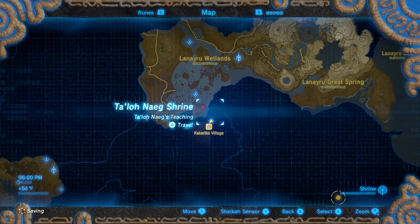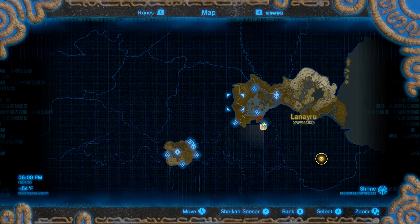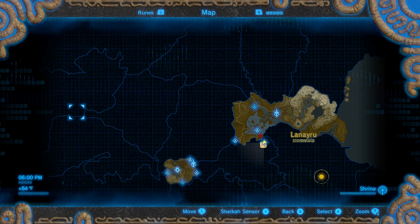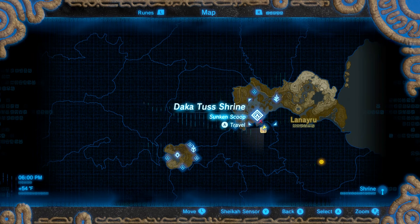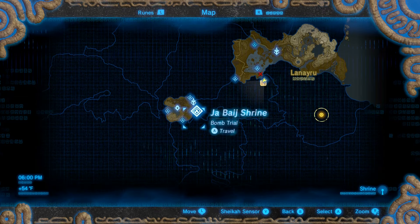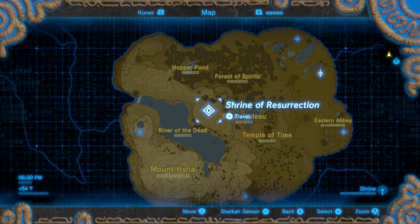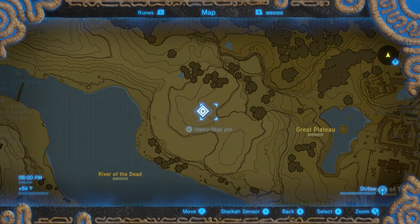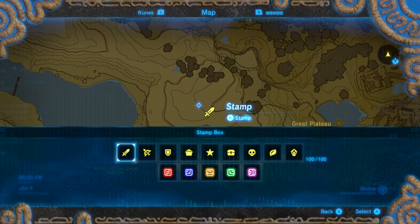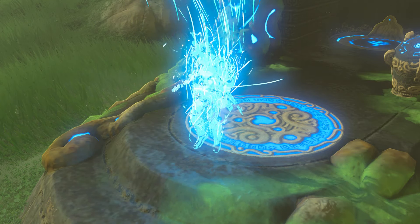Let's go over to the Temple of Time. Look at this huge map — this is just one area. How much of it have you explored since last night? So this was the tutorial area and look how big it is when you zoom in. We have to go to the Temple of Time. Luckily you can fast travel in this game — you really need it. If you didn't have fast travel it would just take forever.